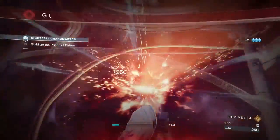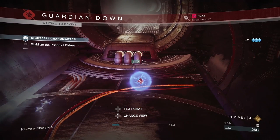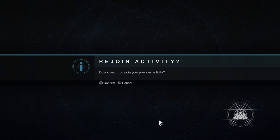You can use all your ammo, whatever — doesn't matter. You can die, whatever, and you'll join back with full ammo. All you want to do is Alt+F4, just like that, close your game. Or if you're on console, just close the game out, reopen it. When you get to the character screen, it should ask you to rejoin — just click confirm to rejoin activity.